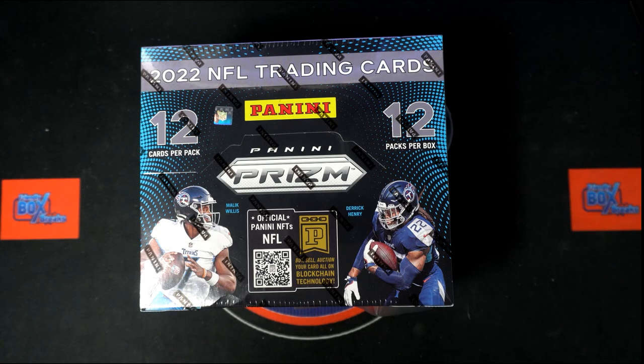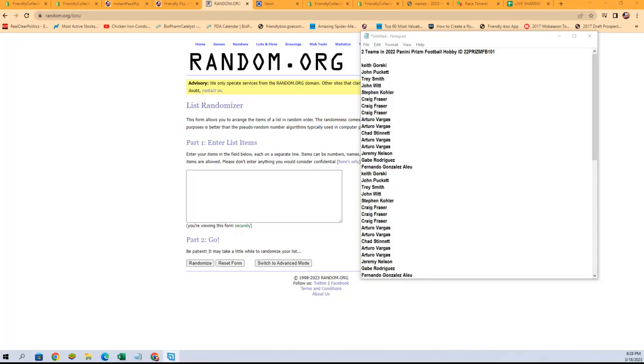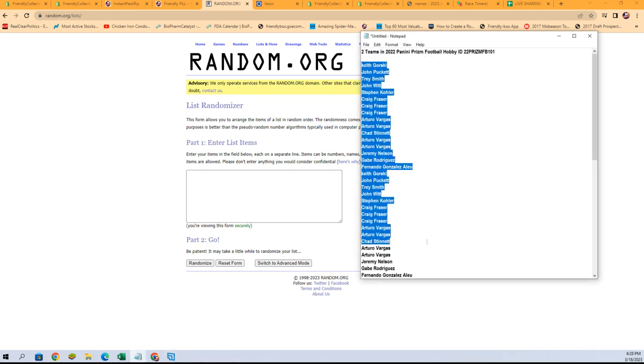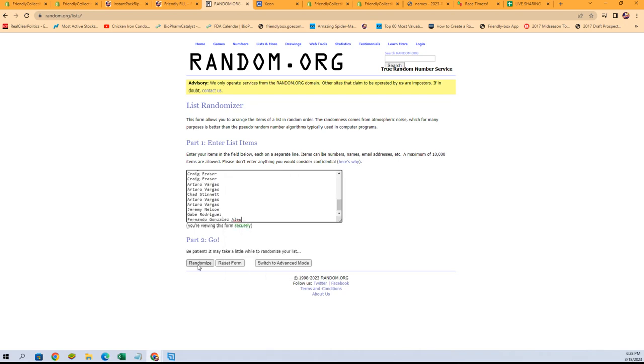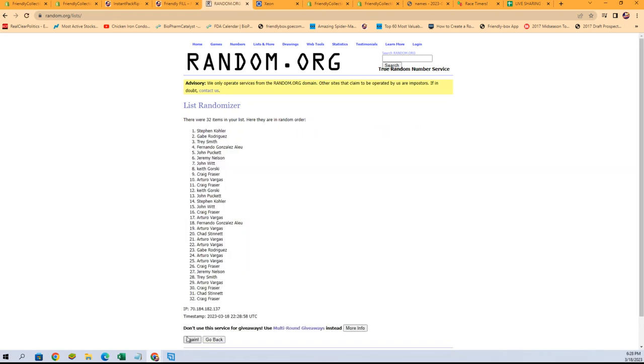Let's switch over right now. We're going to start with the owner name randoms — I do apologize, my voice is a little off. Let's grab our owner names right from here. We just want the owner names — just that — there we go. Seven times: one, two, three, four, five, six, and seven.